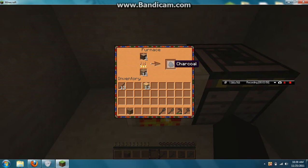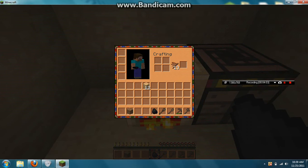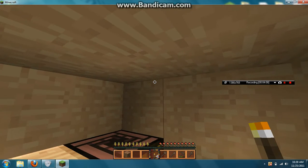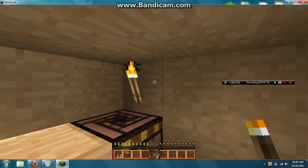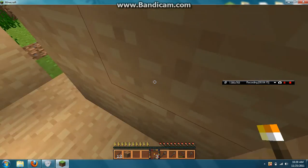And then you wait for that to finish up. Whenever it does finish up, take your charcoal. You don't need a crafting bench to make torches. Put your charcoal in there, grab a torch. Then put your torch wherever you want to and you should be good for your first night.